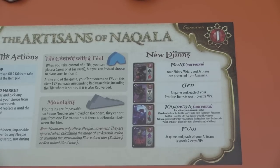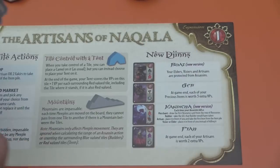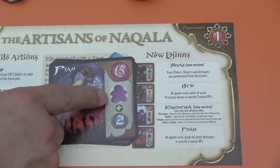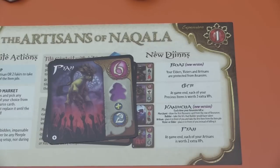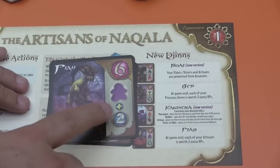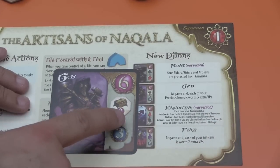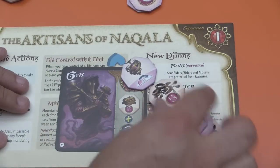Besides that, there are a couple of new djinns. Two of them are basically just changes to the original ones in order to facilitate and include the purple meeples — this is an original one that's just been reprinted, and this one as well. But the new ones: this one gives you, for every purple meeple you have at the end of the game, an extra two victory points each. Normally they're worth three or two victory points each depending on whether you have the most. With this djinn, each one's worth five or four to you. And then this one gives you, for each treasure you've kept, an extra three victory points. Treasures come from these tokens.